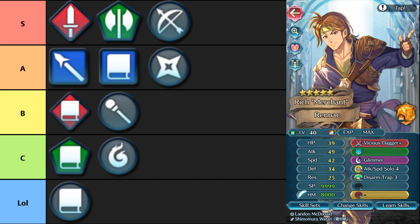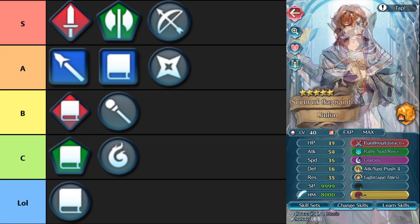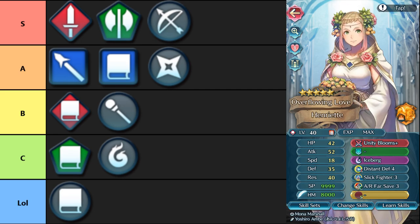Then we get to B tier, which is pretty much run-of-the-mill average — nothing too good but nothing too bad. For red tomes, they don't have a lot of options, but what they have isn't the worst. We have Bridal Orchid on Bride Cecilia, which is basically Bridal Sunflower but for attack and res — Bonus Doubler. Luminous Grace is basically Drifting Grace but red. You also have Vulture Tome, which is plug-in — good for debuffing your foe and inflating your bulk and offensive prowess. And Unity Blooms is just Pack Blooms — debuffs and healing per hit. The options they have definitely warrant B tier.